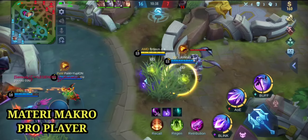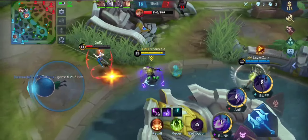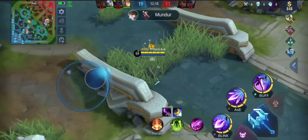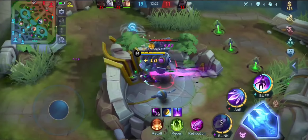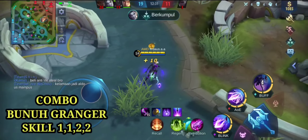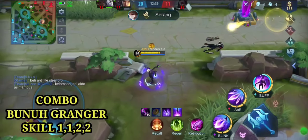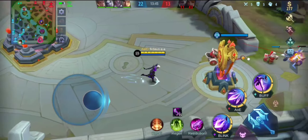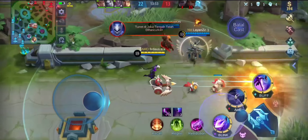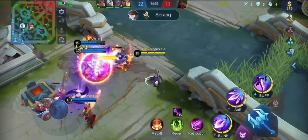Materi makro dari pro player - saya mengambil kutipan dari pro player terbaik M1 yaitu Aura. Dia Bapak Assassin Indonesia, dia mendapatkan MVP di kejuaraan dunia. Materi dia tentang makro yaitu tentang laning - kita harus menguasai laning dari setiap lane yang kita jaga. Maksudnya kita menguasai rumput-rumput, jangan sampai musuh yang menguasai rumput. Disini kita bunuh Granger-nya lagi. Kita harus menguasai rumput-rumput di sekitar kita ataupun di daerah lawan, biar lawan tidak berani maju dan ketakutan bila ingin maju.